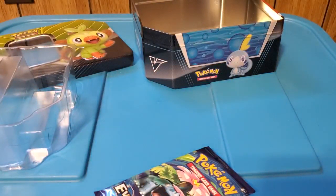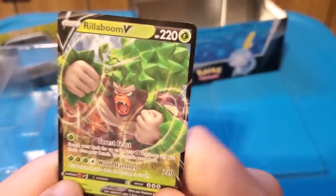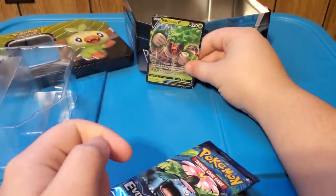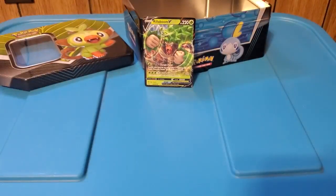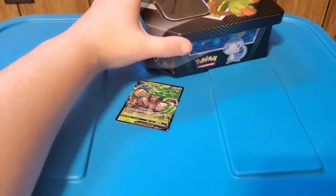Let me pop this out of the case real quick. There we go - open it up from the inside. Here we go, this is what it looks like right there - the Rillaboom V, 230 damage. This card looks amazing! We'll set them up right there so you guys can look at them.